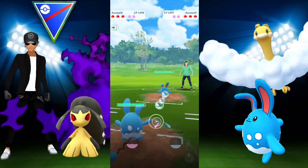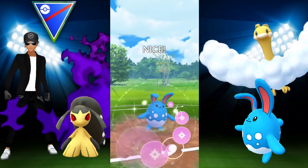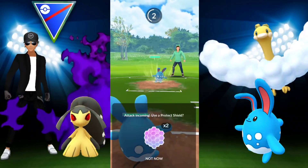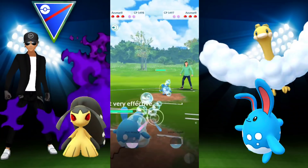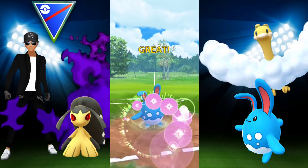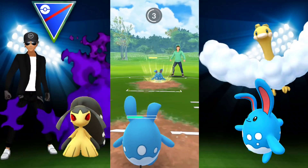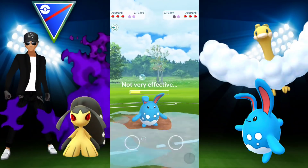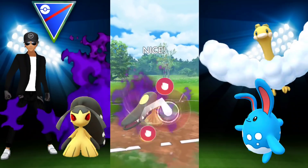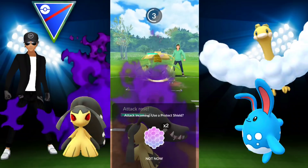Starting off with Mawile, met by a Venusaur — they switch into their Altaria. My only real answer against Azumarill is my own Azumarill. I've been contemplating taking Play Rough off my shadow Mawile and switching it for Iron Head, because having it on both Azumarill and Mawile is a bit of overkill. With Power-Up Punch and Iron Head, I should be looking pretty good. They switch back into Venusaur, so we go in with Mawile and go for Power-Up Punch to boost the Fire Fang damage.